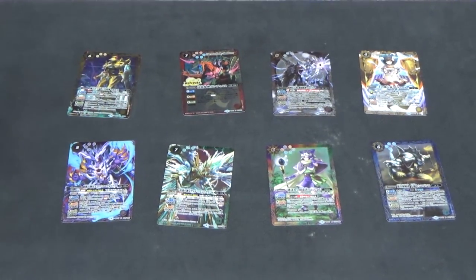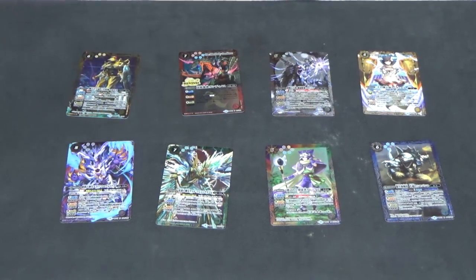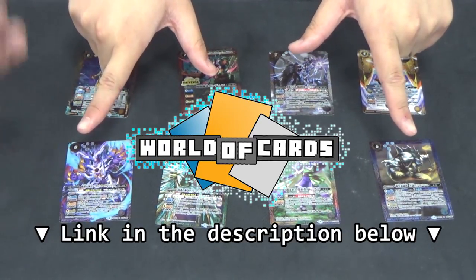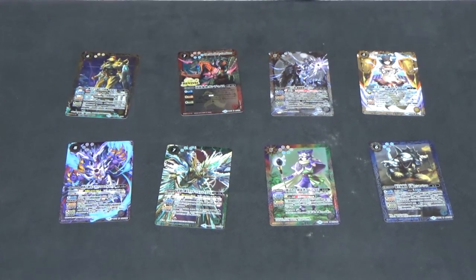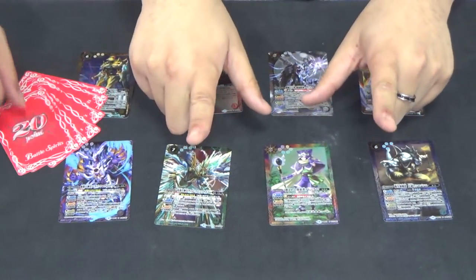Those are all the X-Rares and Master Rares we pulled from this box, but there are many more X-Rares, Master Rares, Rares, and Commons in BS43. If you want to see what else this set has to offer, check out World of Cards — they have all cards featured with translations on their Facebook page. Thank you very much for watching. Please subscribe and ring the bell, follow our uploads, join us on Discord, support us on Patreon, and remember to have fun when playing Battle Spirits. See you in the next video!